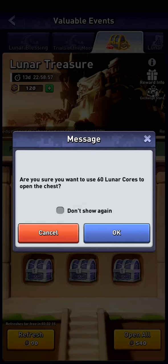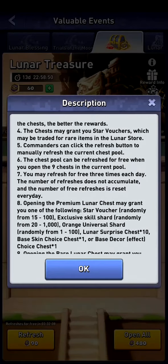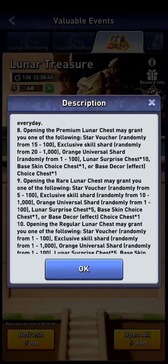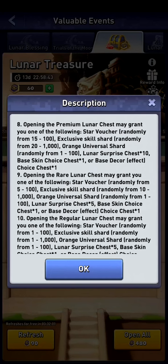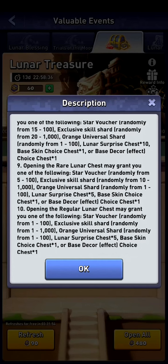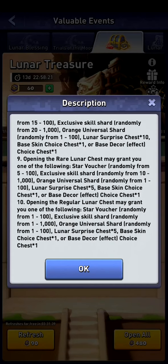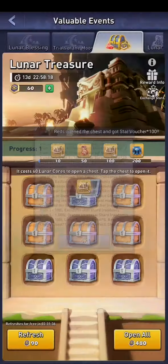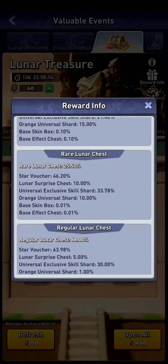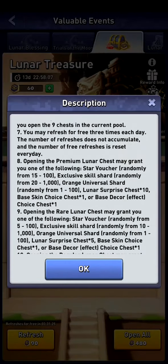I'll click on a rare one — it will ask if you want to use 60 lunar cores, and I'll say okay. I got five star vouchers. In the info you can see the chances of rewards. Opening a rare lunar chest may grant you one of the following: star vouchers — the percentage range is between five and 100, so I got the lowest amount. You can also get exclusive skill shards, orange shards, a lunar surprise chest, a base skin choice chest, and a base decor chest. It won't say how many you can get in the list, but the info button will tell you how many items you can get from each box.